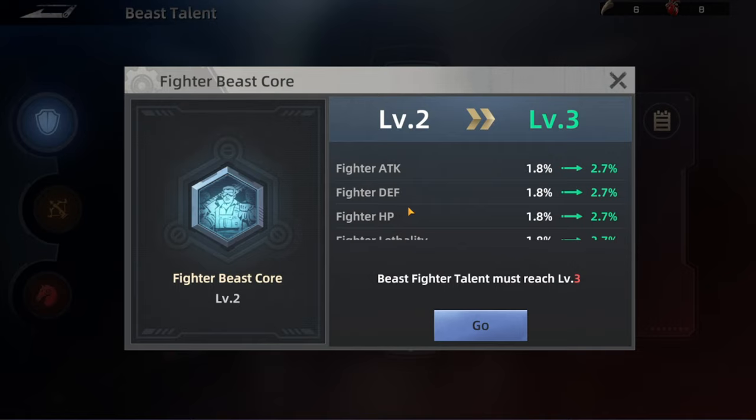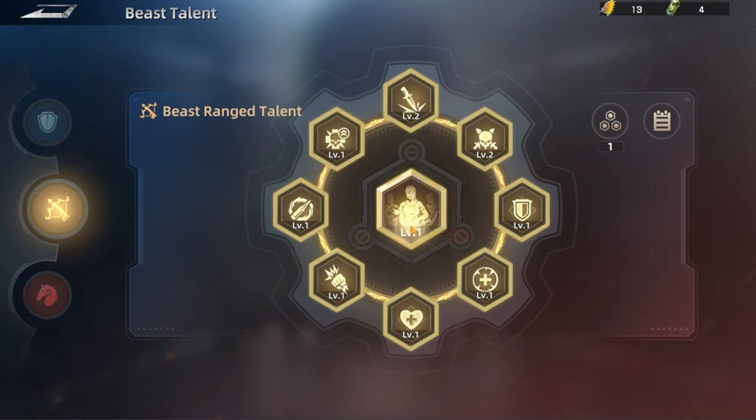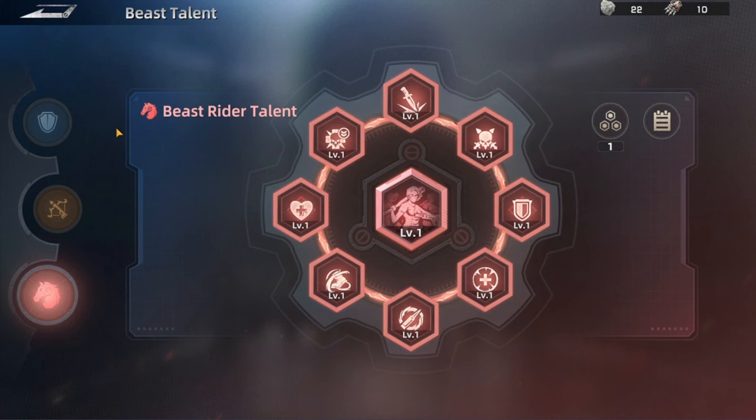Then we have the core. The core is the one that's going to increase a lot of things for just the fighter type: the attack with a percentage, the fighter defense, the HP, the fighter lethality, and the mighty. If you don't know what fighter lethality is — you can look at it like a penetration to the damage or defense, kind of a defense-ignore stat that helps deal more damage from the fighter type. If we check the core for all three types, it's the same structure — the only difference is it focuses on a different type of beast or troop.